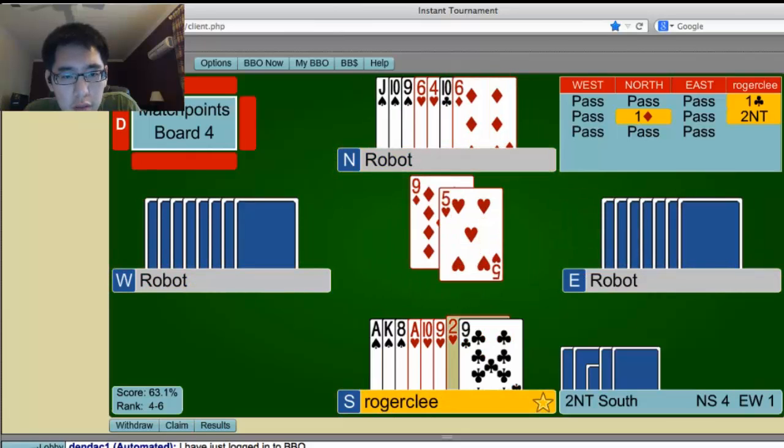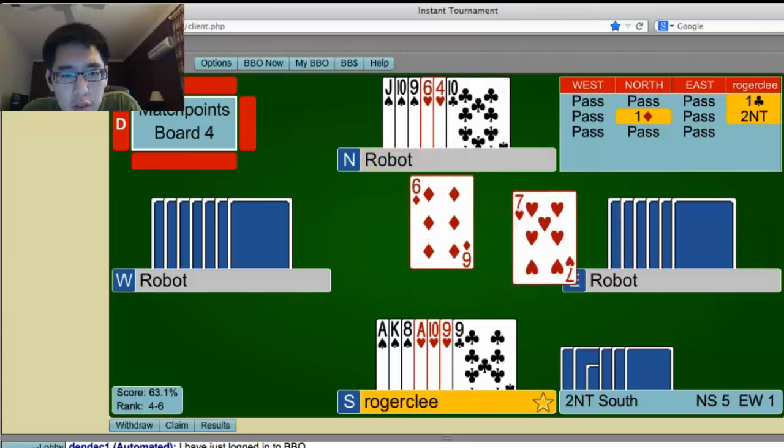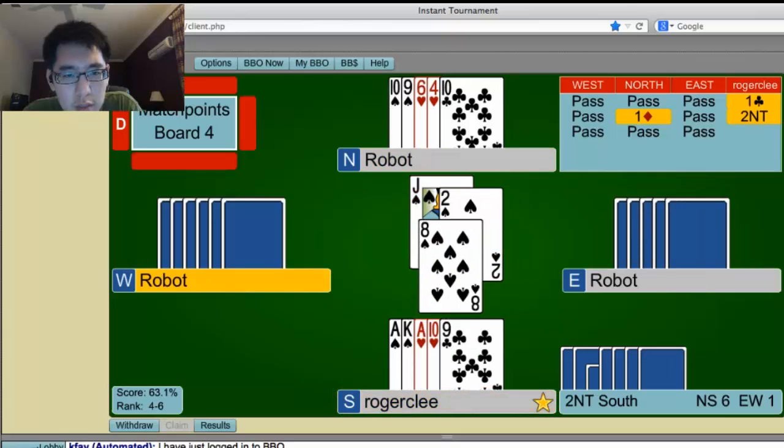Spade. Spade, a heart, and a club so far. Two spades on this side with them being high-low. This guy pitched two hearts. This guy pitched a club. I'm not going to take a spade finesse, I think — that seems a bit risky. Maybe it's okay. Because if we take a spade finesse, they pitched a club, and we started with six. There's only six, seven, eight, nine, ten, eleven. I don't think it's onside, but it's pretty safe to take a spade finesse. Nope.